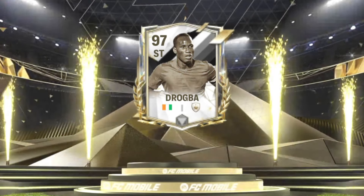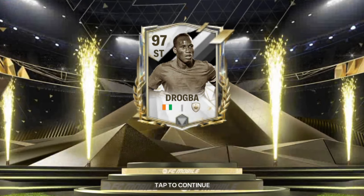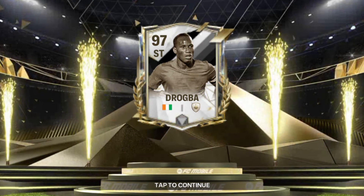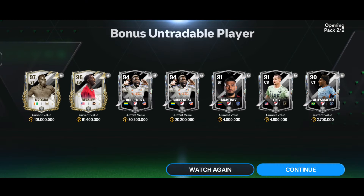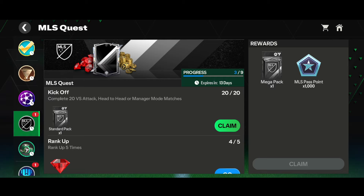It's an icons walkout - Ivory Coast striker - we got Drogba! We got the 97-rated striker Drogba! That is insane - literally insane - from the MLS event. Along with that we got the 96-rated Latefing too. That is insane! We got two great cards - Latefing and Drogba - plus several 90-plus red cards. That's a massive dub, literally one of the biggest pulls of the game.